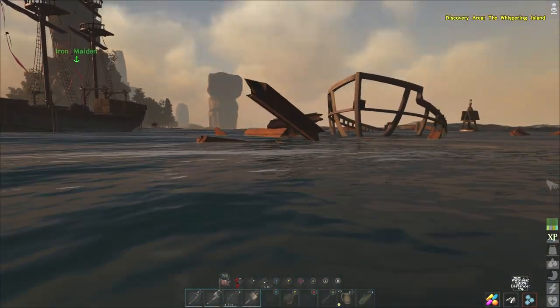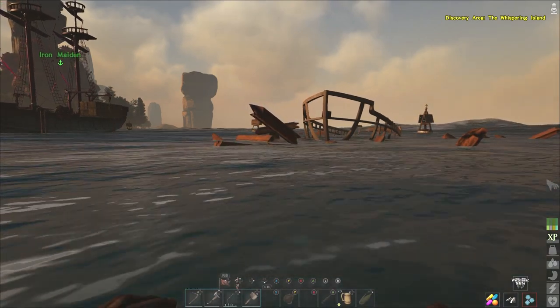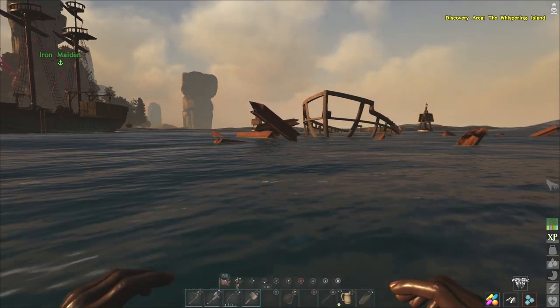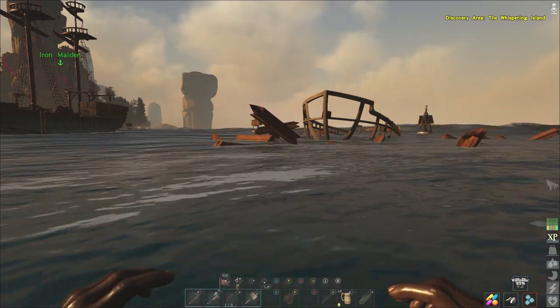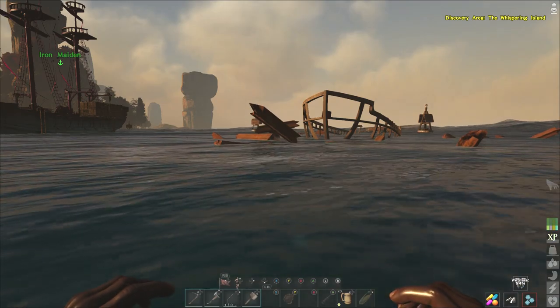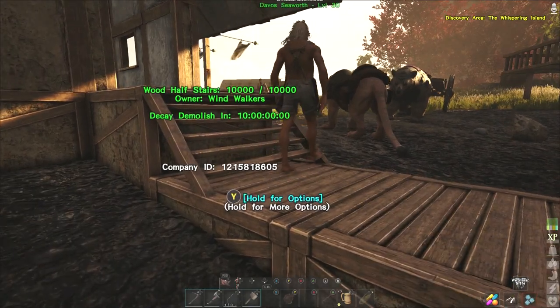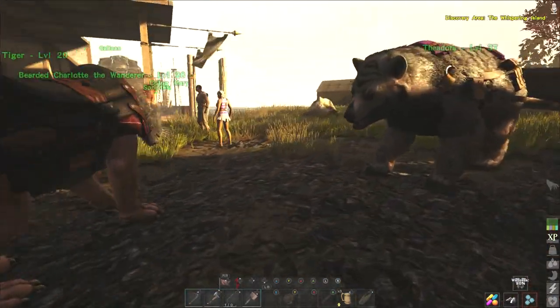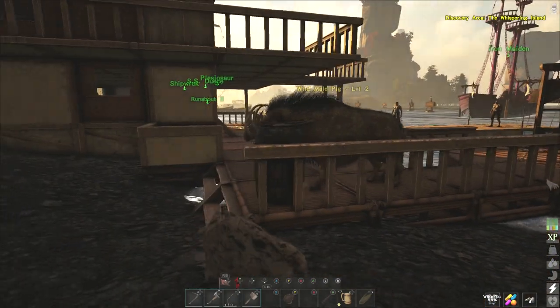So we brought her back in as close as we could, she sank, and we busted off a couple of planks. Lesson learned: when you're out at sea doing anything, carry extra planks for your ship. If we'd had planks we could have repaired her and she wouldn't have sank, but we were stupid and didn't have extra planks. There goes Blizzard.